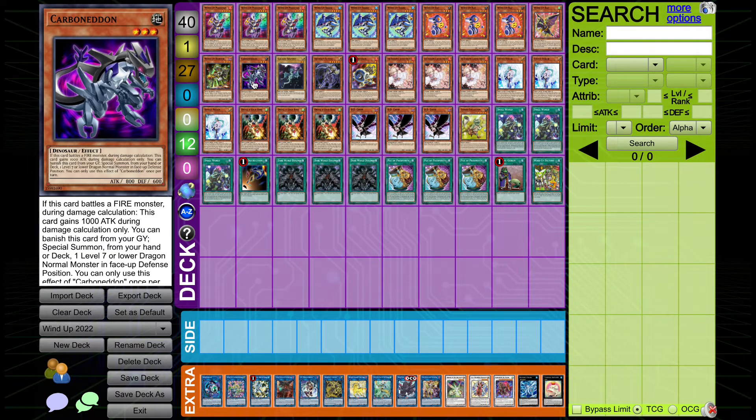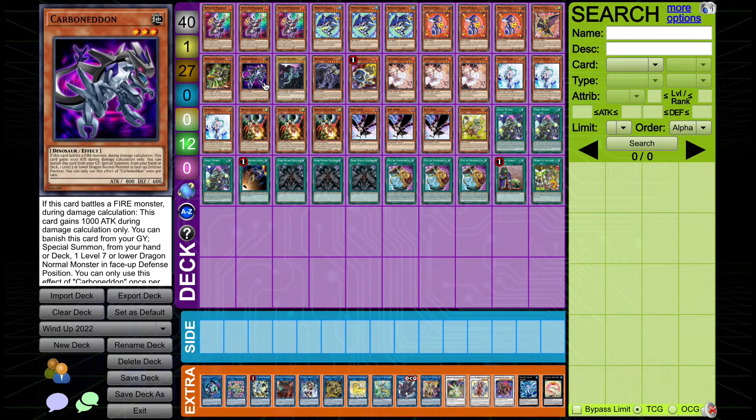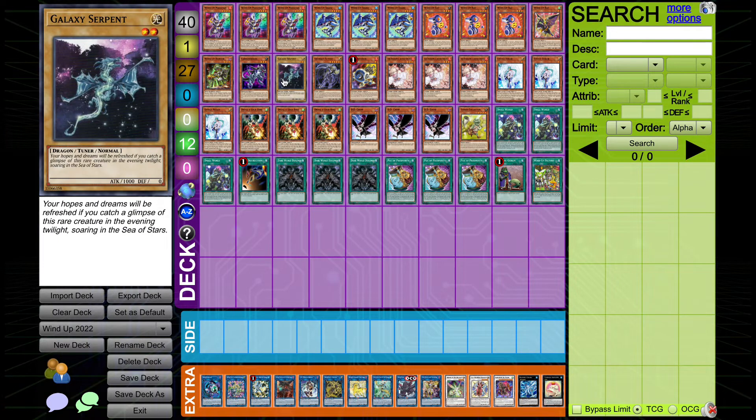I'm playing one Carbonedon — a level 3 monster. We're going to send it to the graveyard via Cherubini, and essentially you can banish it to summon a vanilla level 7 or lower dragon monster from your hand or deck. Our target is Galaxy Serpent, a level 2 tuner. You might remember this combination — it was used a lot to summon a Mathematician, send Carbonedon, banish it, summon Galaxy Serpent, and make a Miko for a full guard dragon combo. We're using it for a different purpose here, but it essentially does the same thing.